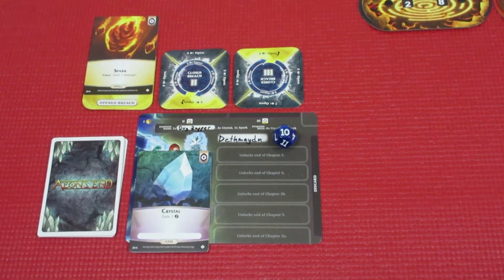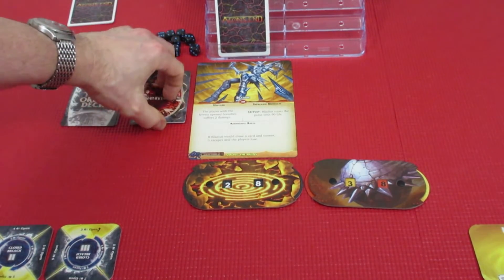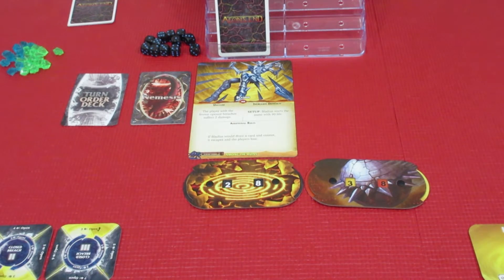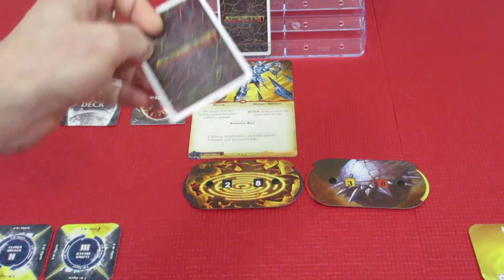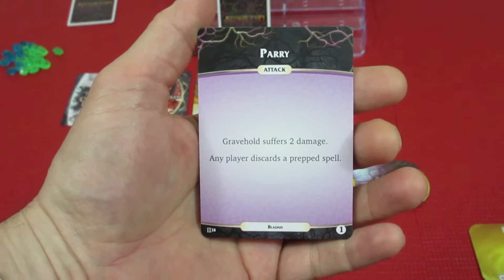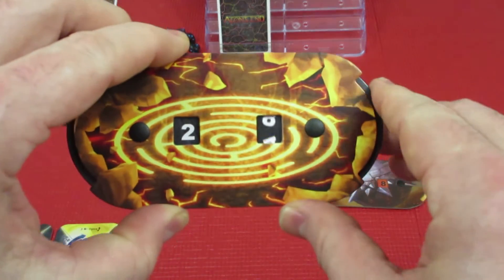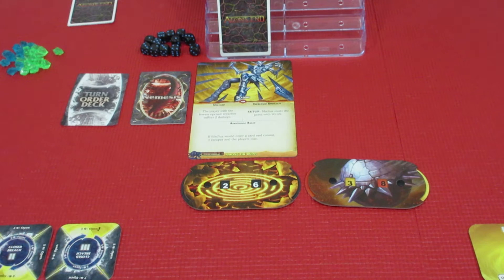Back we go to turn order — it is the Nemesis. No cards in play, which is good since we got rid of that Leviathan Egg. We do need to play one of the Nemesis cards. It's a parry: Gravehold suffers two damage, and any player discards a prepped spell. Gravehold takes it down to 26. We're going to discard the prepped Spark spell from Death Maiden, because we have the Incinerating Fist prepped for Astrea. That was the Nemesis turn — not too horrible.